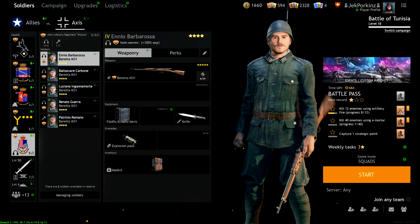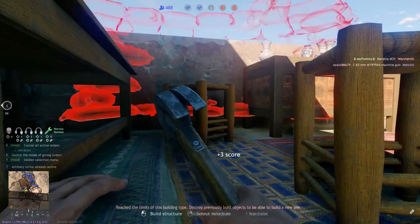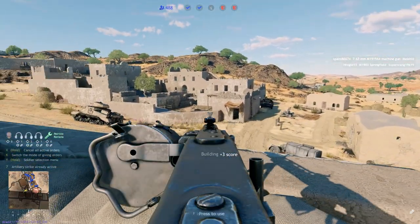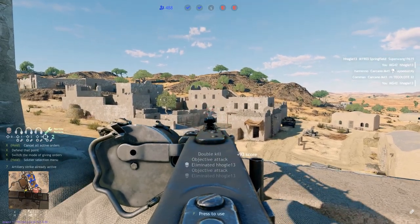What the squad brings to the table is you get four radio operators and you get one engineer — a Level 2 engineer. We all know Level 2 engineers can do a lot of things in Enlisted, such as building gun emplacements, building machine gun nests, building spawn points, etc. So it just adds versatility to the squad.